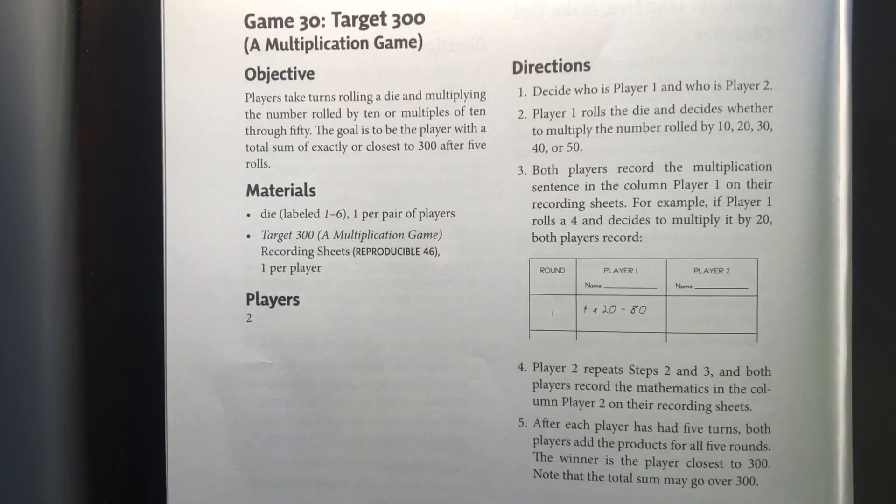After each of the players has had five turns, both players will add their products for all five rounds, and the winner is the player that is closest to 300. But know that the total may go over 300.